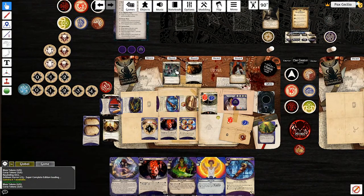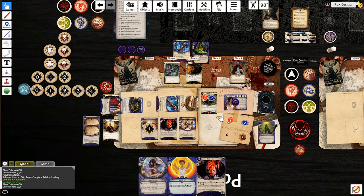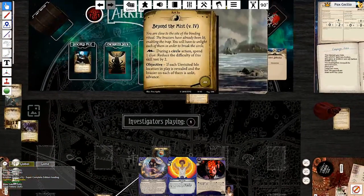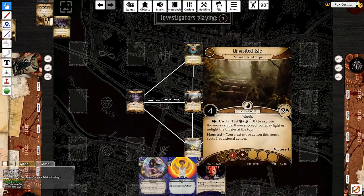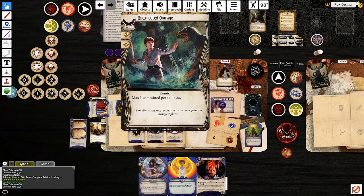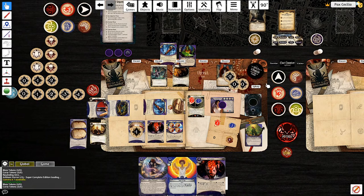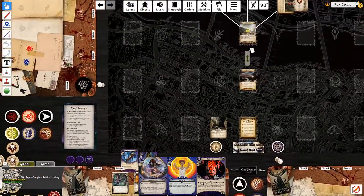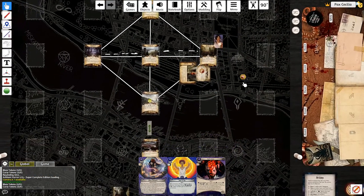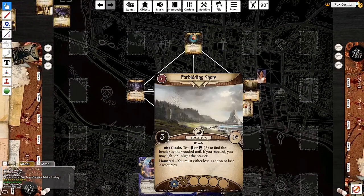I spent a clue to make the circle test minus two difficulty, so it is a test eight. I am at one, two, three, four, five, six, seven, eight, nine, ten, eleven against eight, and I will be pulling three tokens, cancelling one. The brazier is unlit at the Geist Trap! There's something to be said about getting this clue to make this two easier. These all go to the discard.